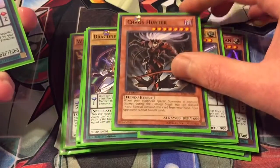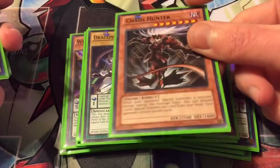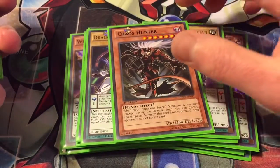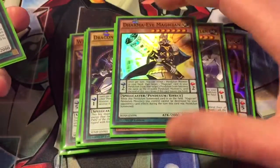I'm running one Chaos Hunter — I'm thinking about maybe even doing two of this. I really like this card; it makes sure your opponent can't banish. You can discard a card when your opponent special summons to special summon her, or you can just pendulum summon her since she's level seven, which works really well in here.